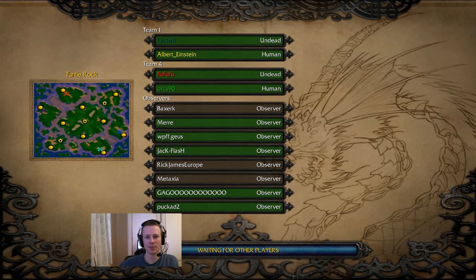Hello, welcome to Turtle Rock, GBR 2 vs 2. I'll be commentating this game since I don't play Turtle Rock anymore. The teams are Granty, Undead, and Albert Einstein, Human.